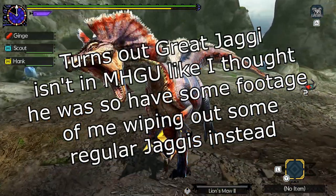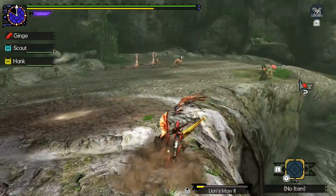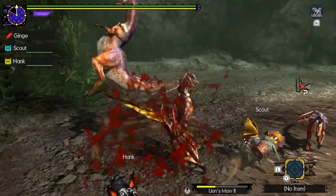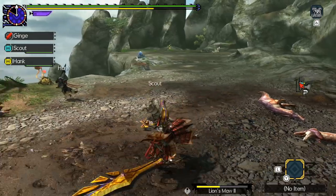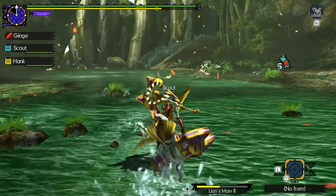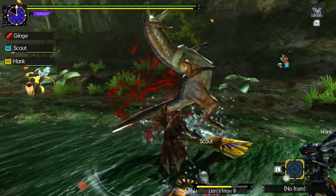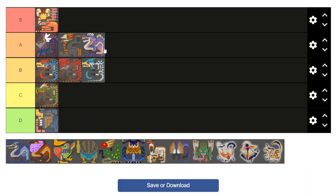Now it's third gen time, and out the gate we get a look at an arguably much better execution of the raptor bird wyverns. The first group is, of course, the Jaggies. The Great Jaggie will howl and bark orders to change the spawns and attacks of its smaller counterparts, and the visual design is quite striking with bright purples and oranges, making it a memorable first monster in Tri. I prefer the bulkier nature of these guys. Great Jaggie's also the only monster I've ever kicked to death, so it's owed an A tier placement.